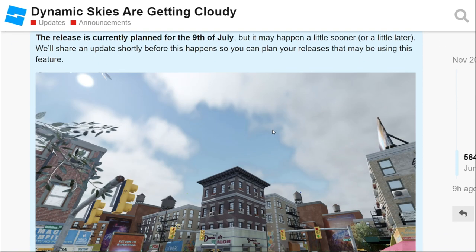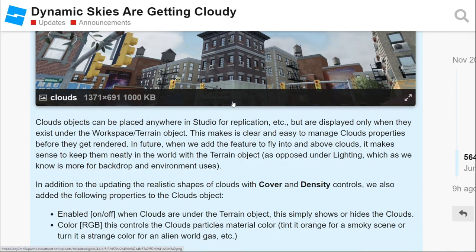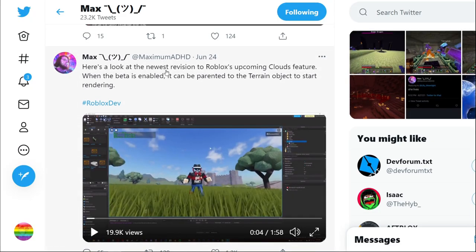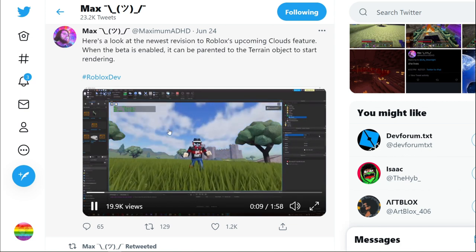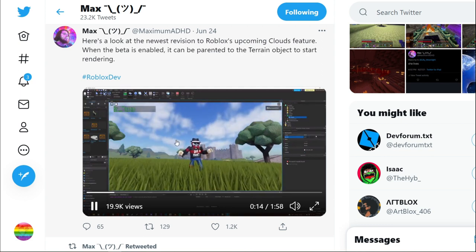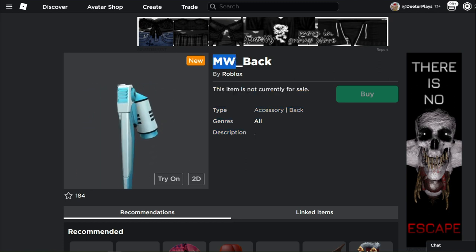Next up — Dynamic Skies. Phase one went into production back in November 2020, and the current release is planned for July 9th, which I believe is already here. There's a nice sample from the developer Max ADHD showing a variable being adjusted that changes how clouds look in the sky. It's just another cool visual feature that players can enjoy and that developers can tap into and incorporate into their games.